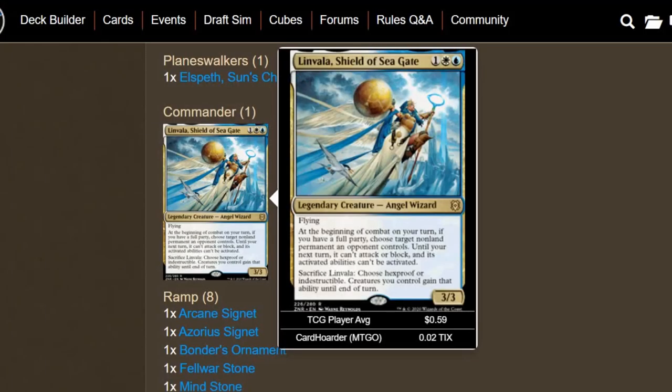Welcome back to another commander deck tech video. This time we're going with yet another legendary creature from Zendikar Rising: Linvala, Shield of Seagate — three mana, white blue, for a 3/3 flying legendary angel wizard.